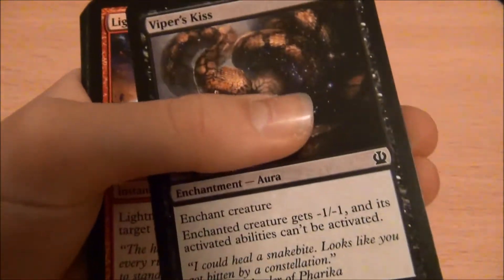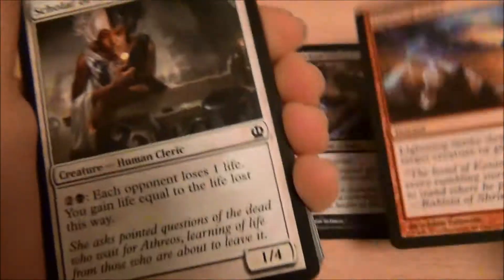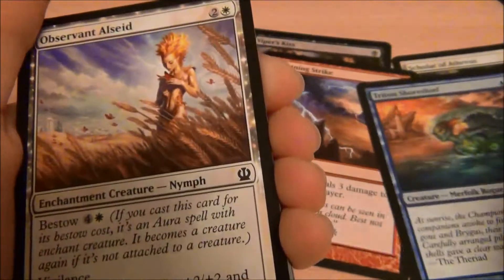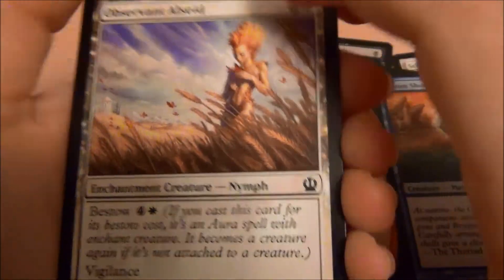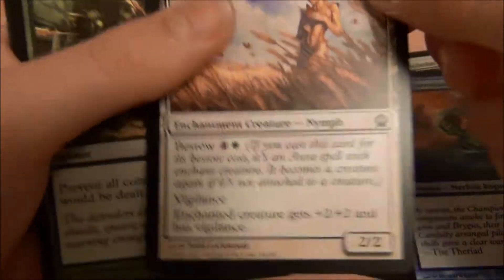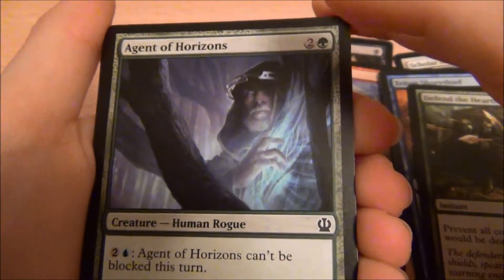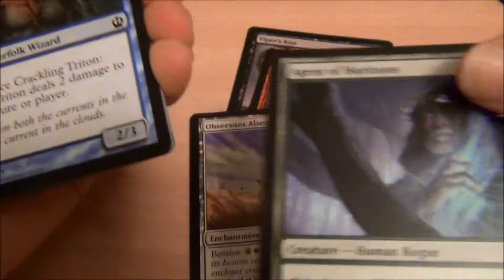Okay, so we've got Viper's Kiss — this is good for the mono-black. Lightning Strike — that's a really good removal burn, whatever you want to call it. Scholar of Athrios — that's quite good. Triton Shorethief — that's an average filler, really. Observant Alseid — this is really good, gives you lots of value out of the Bestow and Vigilance and stuff. Defend the Hearth — this is also filler for green. Agent of Horizons — this is a really good card for green, so this is high-pickable.